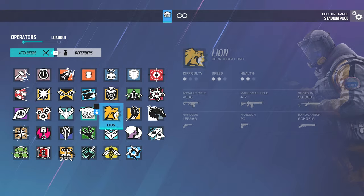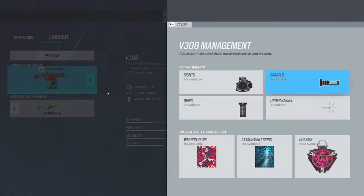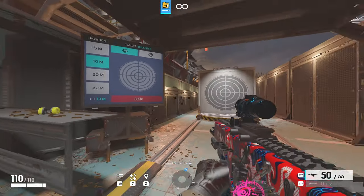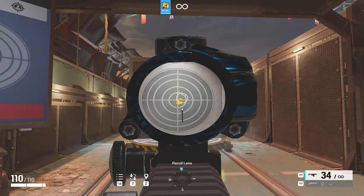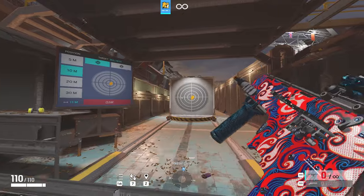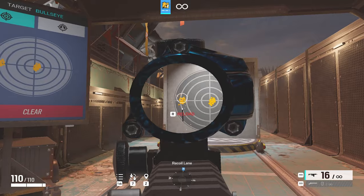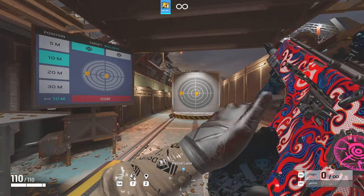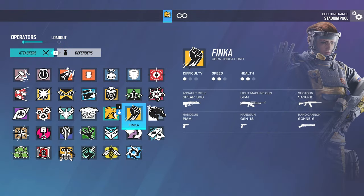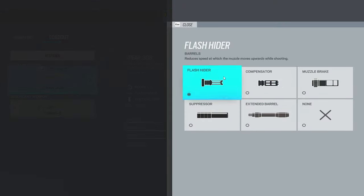Now for Lion, I'd run the Flash Hider. Now for the Spear, I'd recommend Flash Hider, but if you can control the recoil, you can use Extended Barrel.